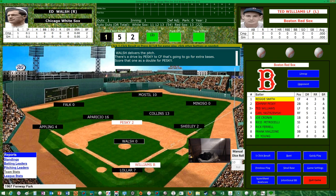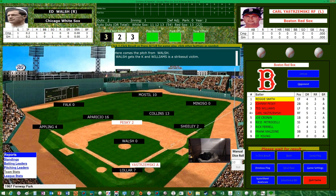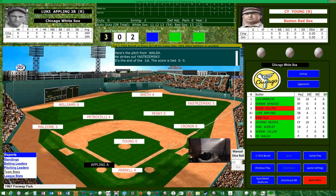Next up is Ted Williams — the Splendid Splinter — with a runner in scoring position and one out. Blue must mean a strikeout — Williams strikes out. Walsh gets the strikeout. Next up, Carl Yastrzemski — that's another strikeout. Walsh strikes out Williams and Yastrzemski to end the inning. The Red Sox get a double from Pesky but don't score. After one full inning, no score.